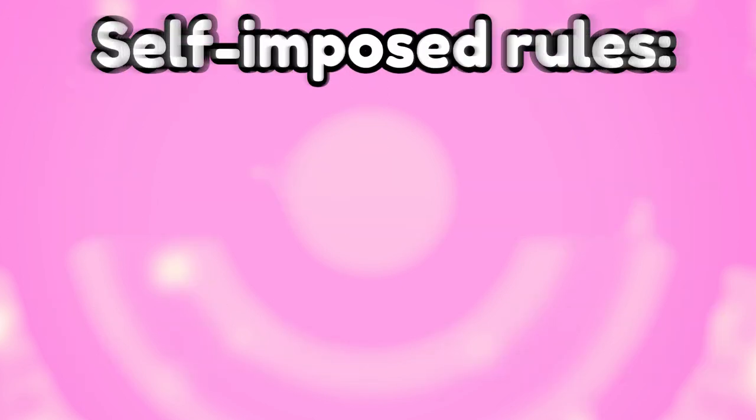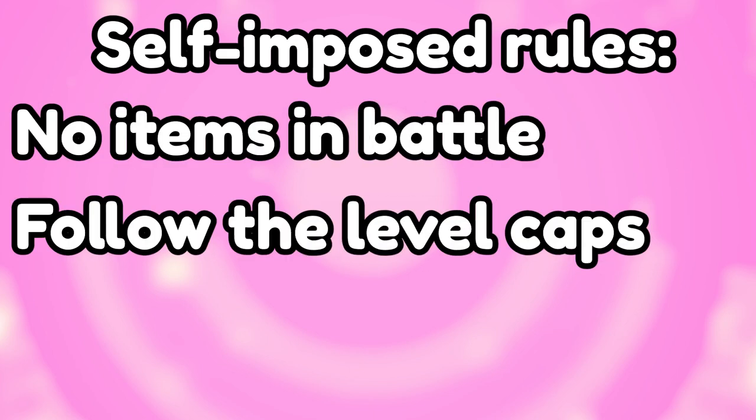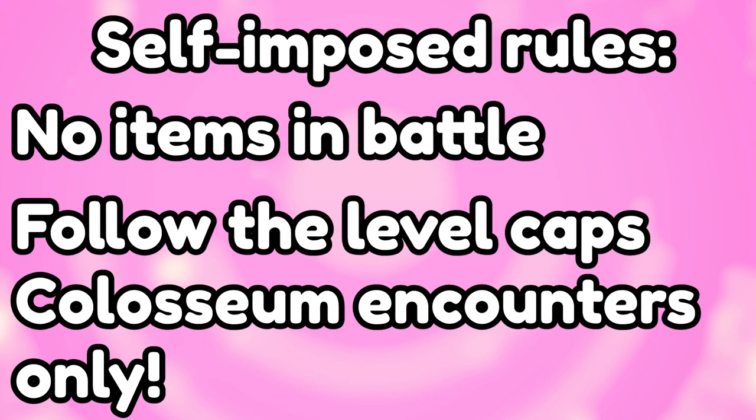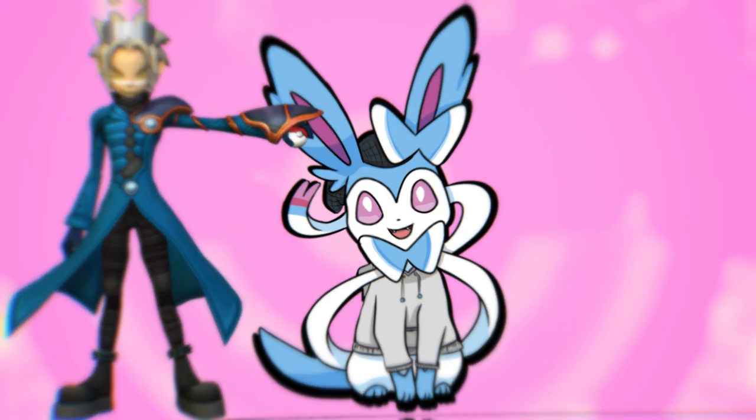We have some awesome Pokemon we can use, but I have set myself a few rules. This isn't a Nuzlocke, but I do want to add a bit of challenge. I can't use items in battle, I have to keep to the level cap of the next gym, boss or titan, and if a Pokemon we catch can evolve in Scarlet and Violet but can't in Coliseum, then we can't use its new evolution. So no Donphan, Honchkrow or Weavile. Let's see if Wes can beat Pokemon Scarlet.